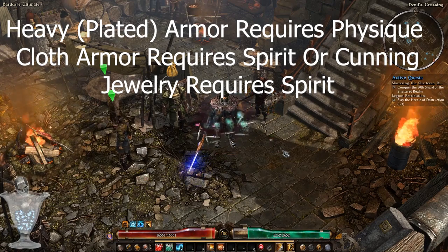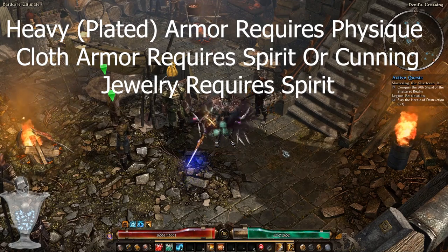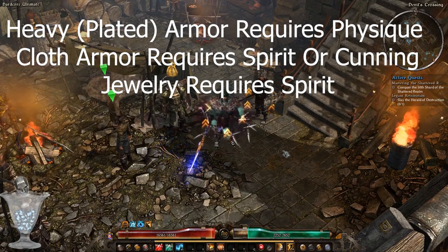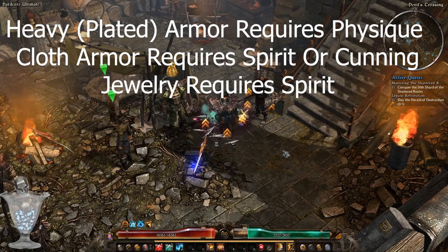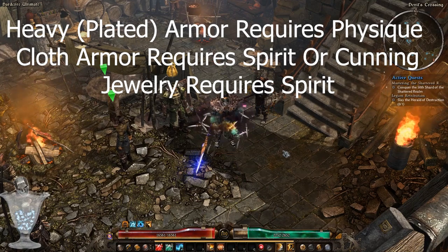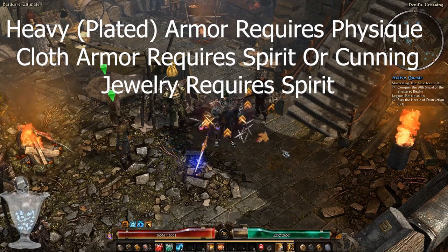Cloth armor in Grim Dawn requires investments into the spirit attribute, which you do not want to do. Plate armor requires only physique, which you will gain naturally over time by various means, and it will not take long to reach the required amount for every armor piece you want — including the Krieg set. The same goes for weapons and shields if you decide to use them.